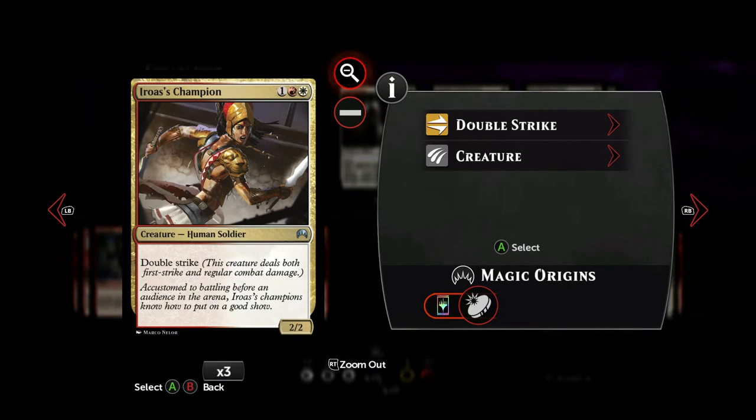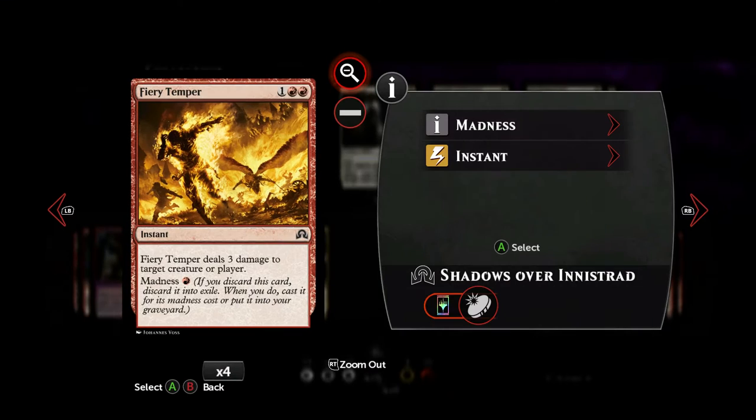A card that's still in is Aero's Champion. For three mana, a red and a white, we get a 2-2 double strike. That's just great — it doesn't do anything else but that, but on its own it's nuts. Then the Fury Temper: three mana, three damage at instant speed. Maybe it's a little bit expensive, but we can redirect that damage to a player, and if we're lucky, we get to play it for its Madness cost.